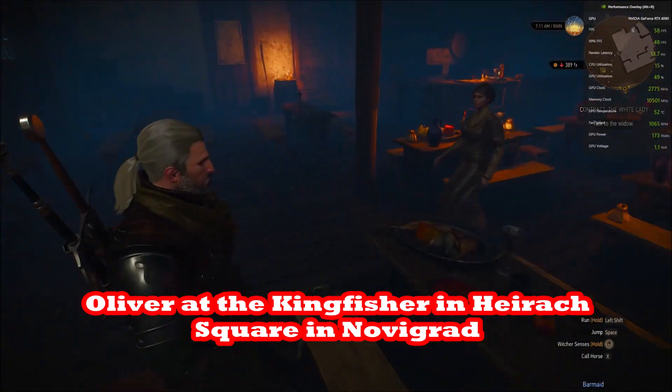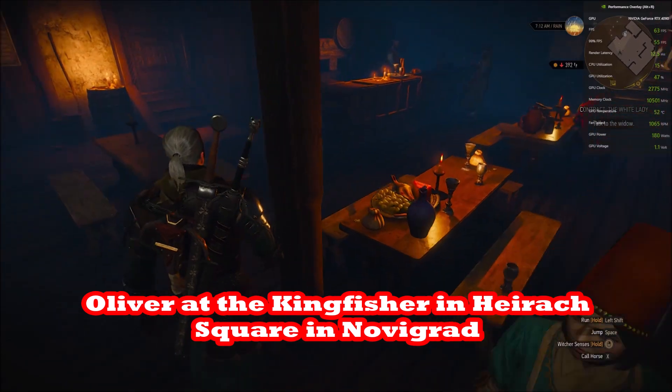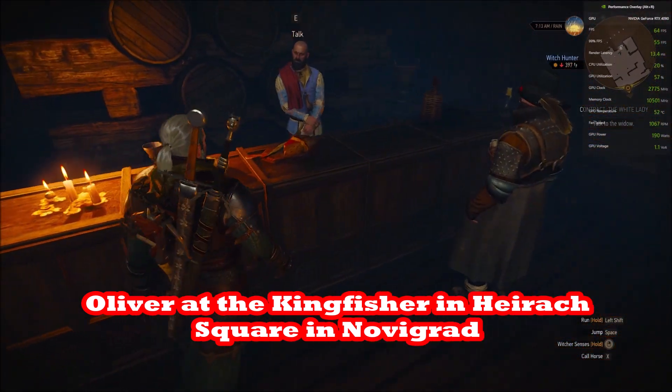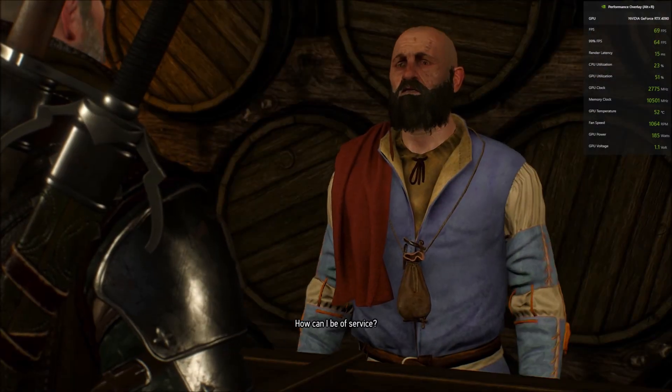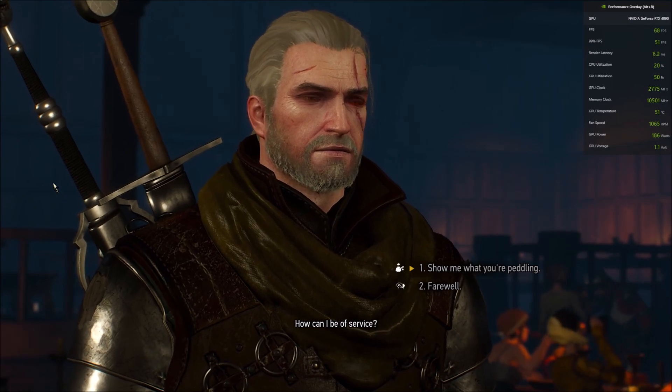The other location is the Passiflora. On the first floor, go to the madam and she'll buy the hides too. If those pubs are out of money, you can meditate to restore their funds.